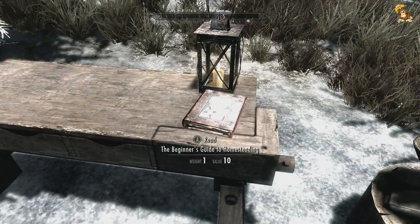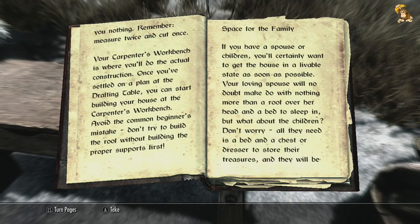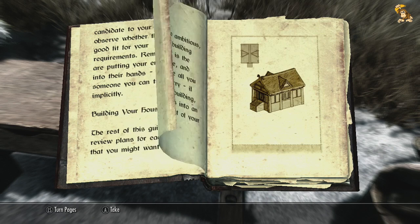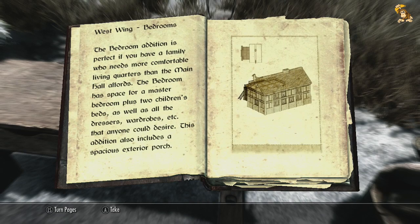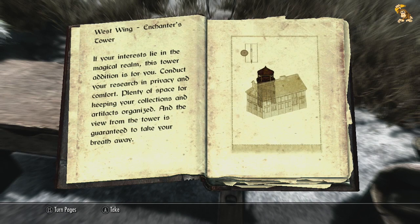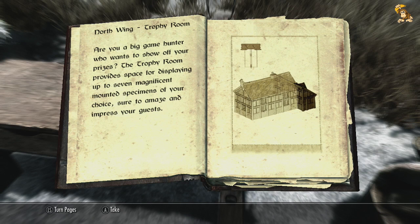There's a Beginner's Guide to Homesteading here — a quick look through this — it basically gives you instructions on how to build a new home. You can hire stewards as well to keep your place safe when you're not there. You start off with a small house you have to build, then once you've done that you can start extending it, adding west wings. You can add a greenhouse if you want, which is for ingredients. There's an enchanter's tower you can add as well if you want to go into enchanting. Obviously there's a storage room, which just gives you a load of chests. You can have a trophy room where you get mannequins so you can hang all your favourite pieces of armour or enchanted weapons you've picked up on your travels, just for bragging rights.